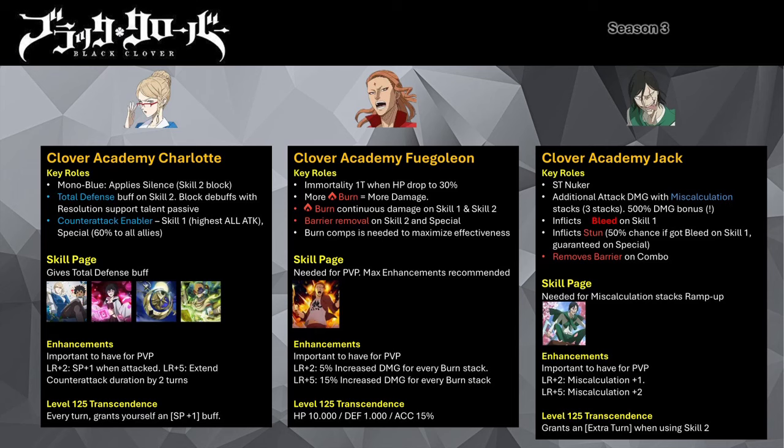With her level 125 transcendence, she will improve her SP refill economy by gaining a SP +1 buff whenever she takes her turn.